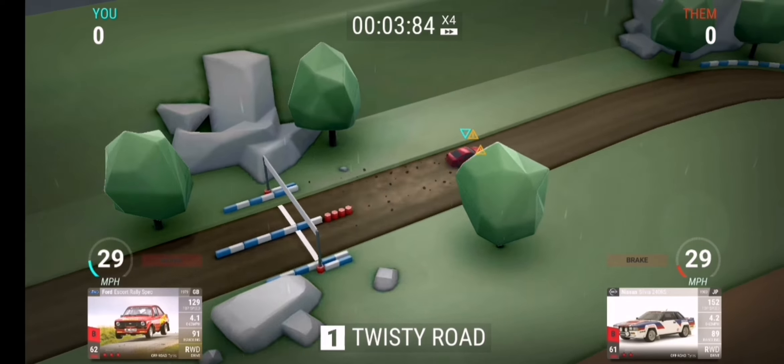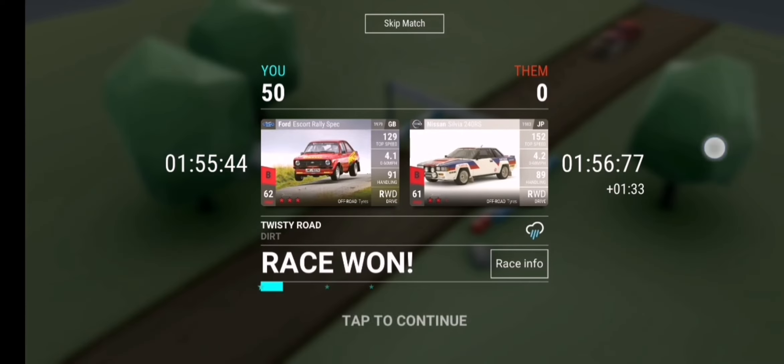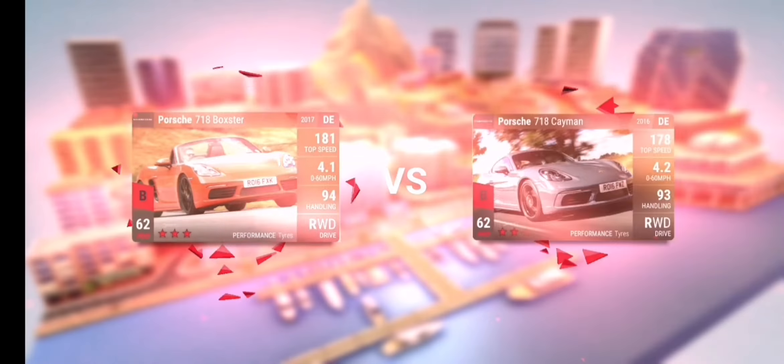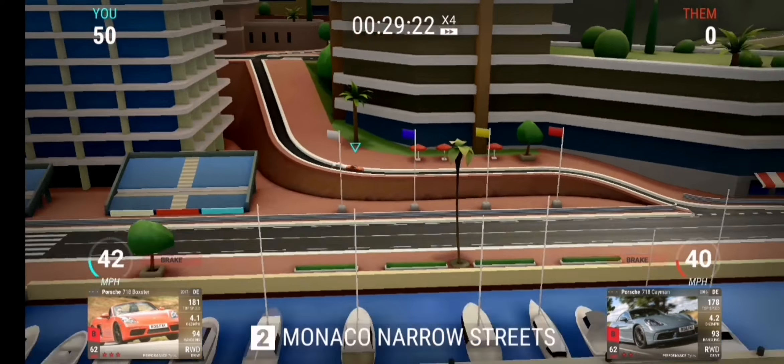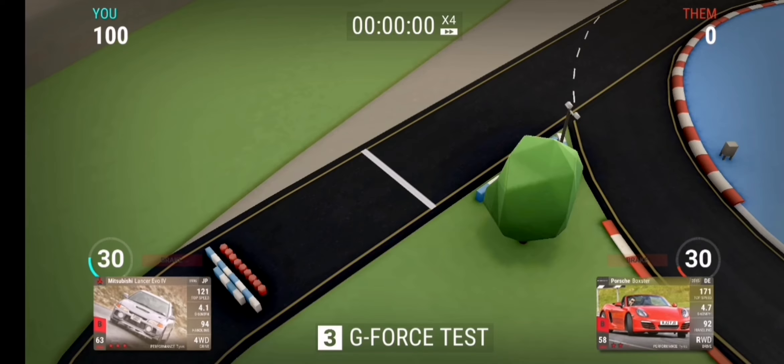And then this is your final round. This will bag you the Yellowbird. So it's 3-2-3 on the first two cars, also on the Evo.